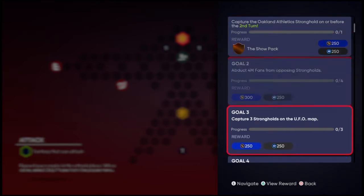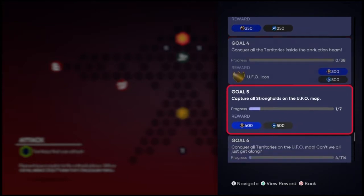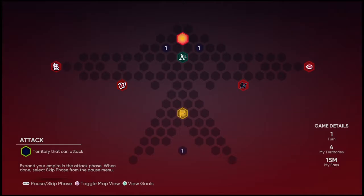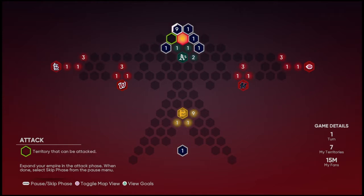So the first objective is to capture Oakland on the second turn - you can do that either first or after. You could come down here and capture that real quick. But I'm going to show you how to beat the whole thing. What I did was go around the perimeter of my base to give it a baseline of protection, then wrap around the sides.